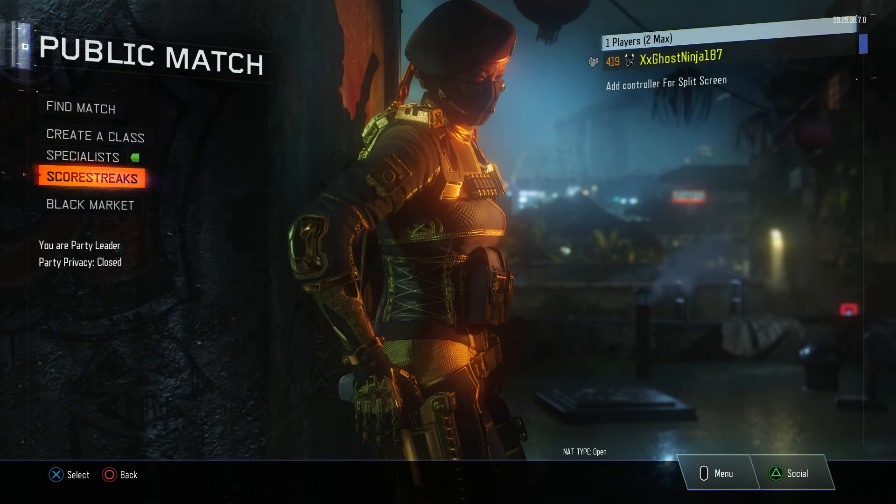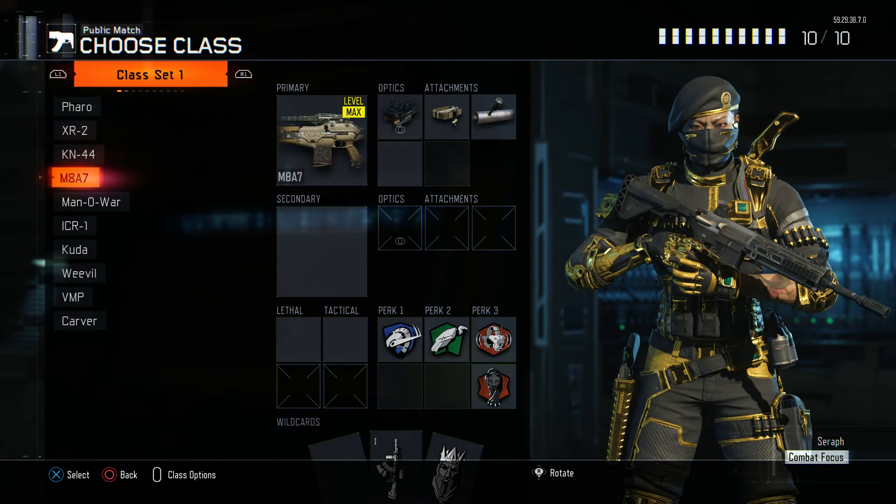Now let's show you the reason to why I think the PDW will be returning. After you do this glitch and get the M27, click over to Perk 3. Once you click over Perk 3, you can see right there: 'weapon underscore PDW 57 underscore description.' That pretty much means the PDW is also in the encoding for Black Ops 3, so I could definitely see that SMG returning. Those two weapons were definitely some of my most favorite weapons in Black Ops 2, so if those could return, I'd be definitely very happy with that.